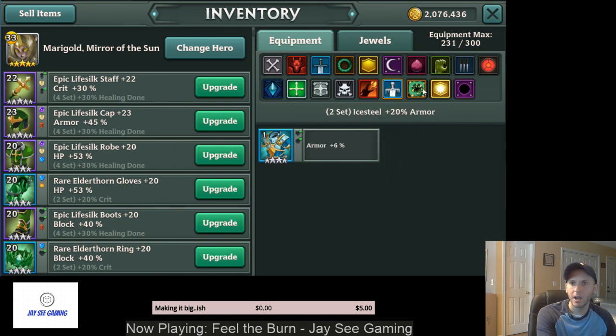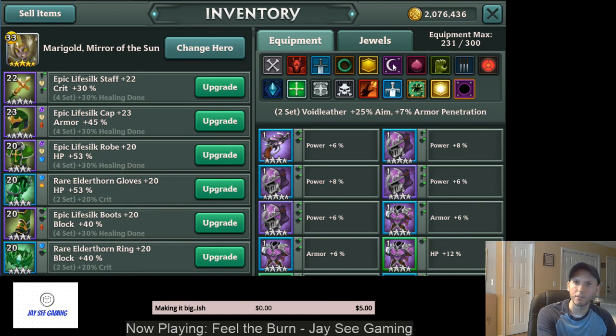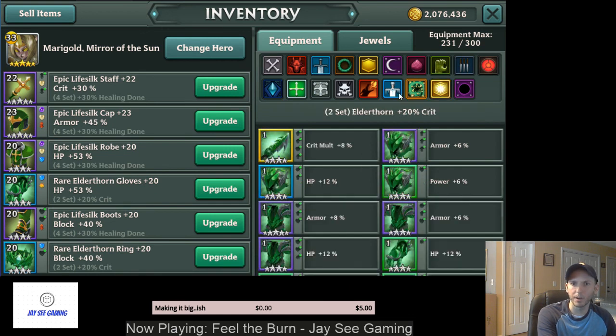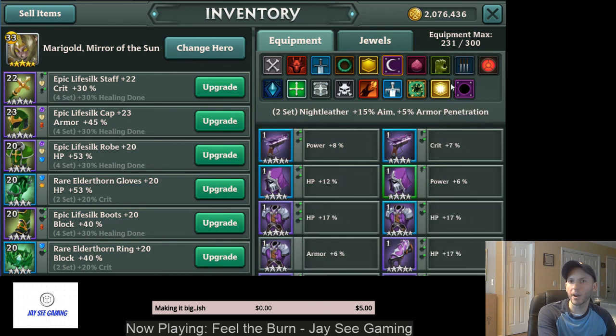After those six sets, there are empowered versions of all of them that you can unlock. They do the same things — same block, reflect, aim, armor pen — except they give a higher amount than the defaults.